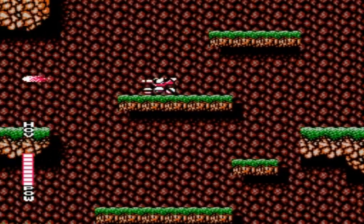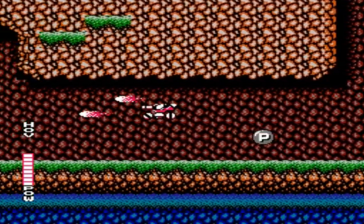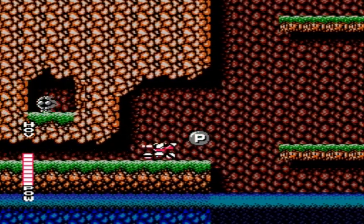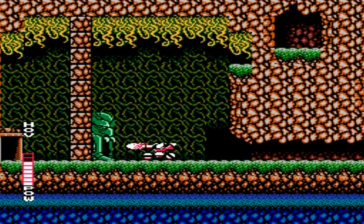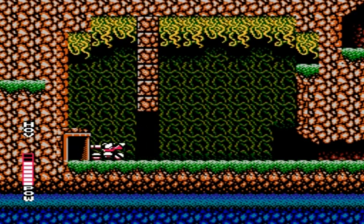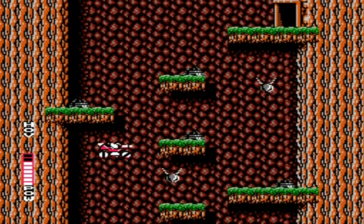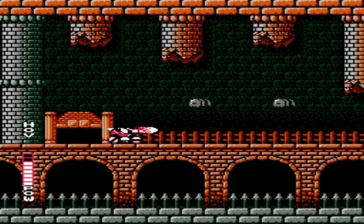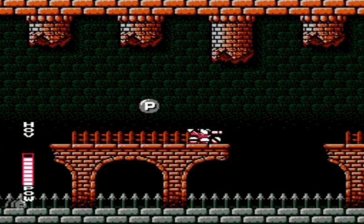Another thing you'll notice pretty early on is you actually have two health meters: one for Sophia the tank, and then a separate health meter for when you get out of the tank and you're walking around as Jason. Now just the normal enemies in the game can do a lot of damage, but at least when you kill most of them, they have the possibility of dropping a health upgrade. That upgraded gun I got from the first boss is what I used to destroy that totem — the gun was automatically equipped. If I had gone there earlier without getting that upgrade, I wouldn't have been able to defeat that enemy.